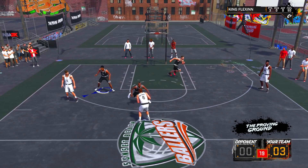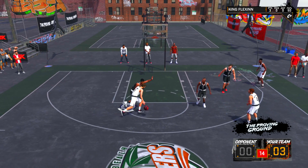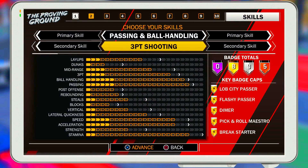I'm giving you cheats for 2K — I can't be giving it to you for free. You gotta pay up, drop a like on the video. Now let me start. So basically this build — like I said it's the best build — and my primary skill is passing and ball handling. Basically a point forward, at the core.